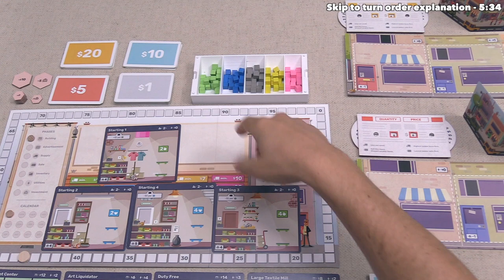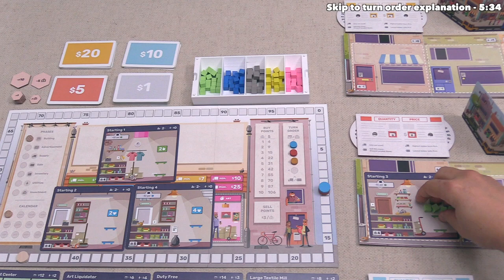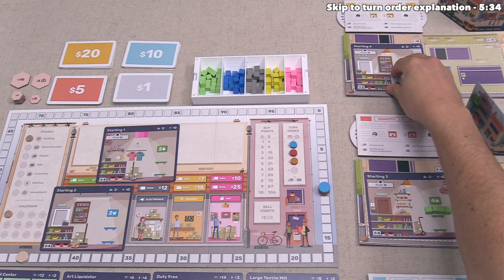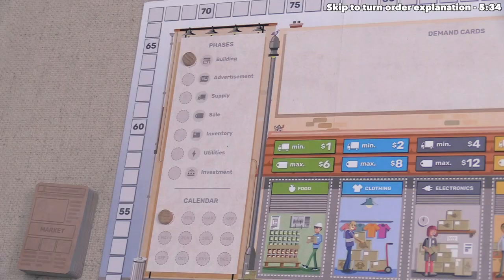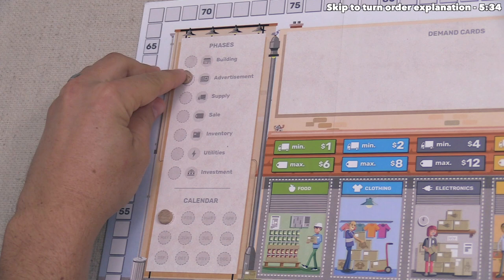Orange picks next, going with a building that starts them off with four food. Then the final player chooses a building that lets them start with four clothes. At this point, we discard all remaining starting buildings back to the box, and January's building phase is finished.